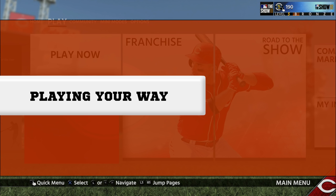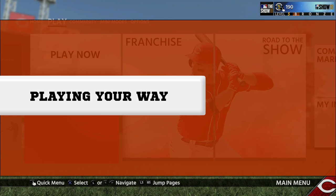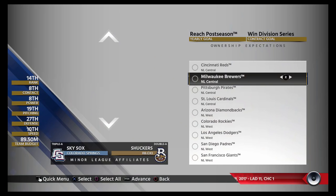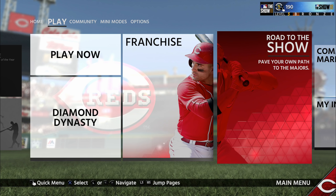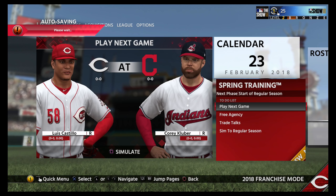The main modes — Diamond Dynasty, Franchise, and Road to the Show — have all seen new elements added or changed in a way that makes each mode more accessible and entertaining for players. Franchise mode used to involve tediously searching through menus just to find what tasks need to be completed next, but that's all gone thanks to the addition of phases.